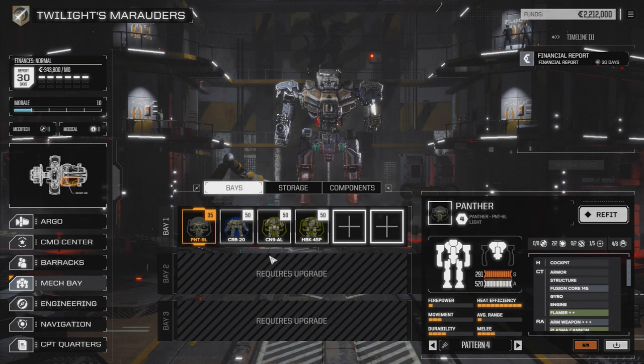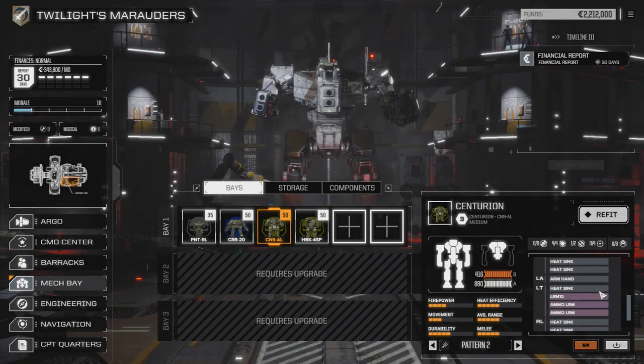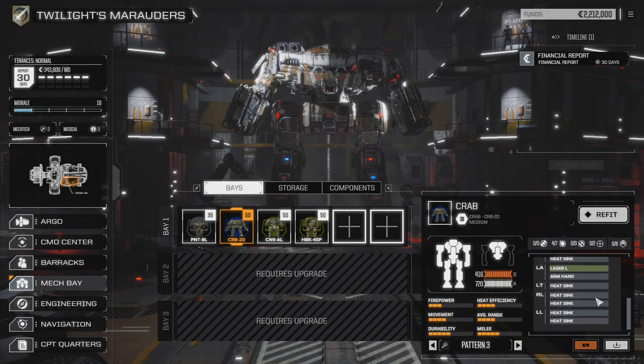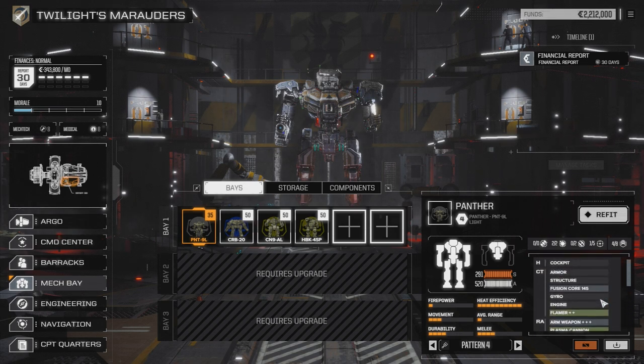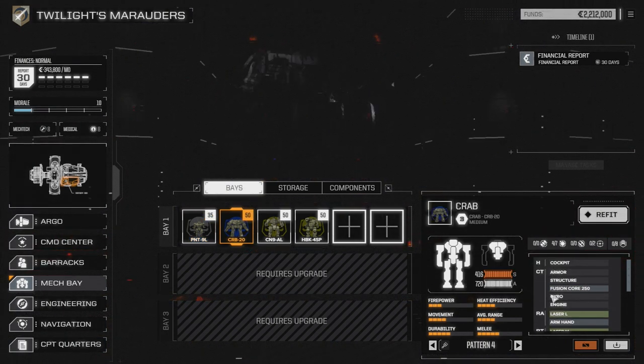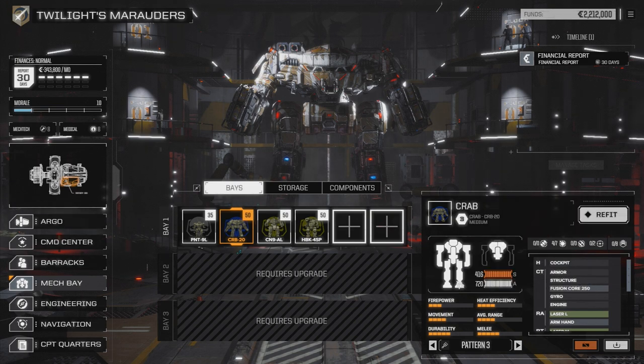We've got one light and three medium mechs here. My biggest suggestion is don't feel like you have to jump into battle right away with the mechs you have. Go through each of your mechs and have a look at what they have. These mechs are pretty stock and boring, but some of them might have ferrofibrous armor, a light engine, or even a double heatsink kit engine. You may want to shift gear from one mech to another.